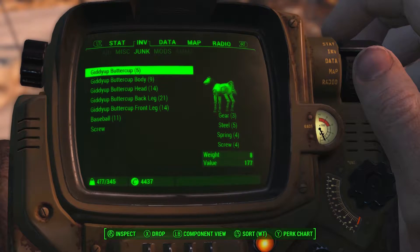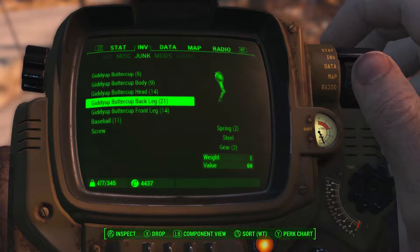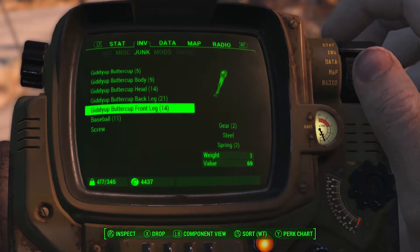Hey, welcome everyone. This video will be showing you two great locations to find screws and gears in Fallout 4. I found two locations where you can find Giddyup Buttercup horses, which you can break down for a good amount of materials.